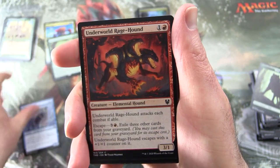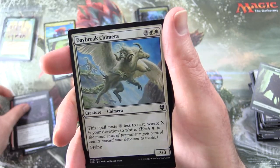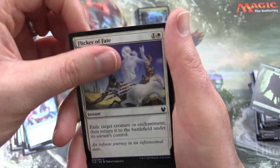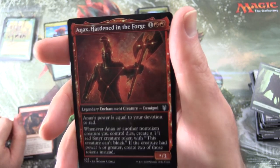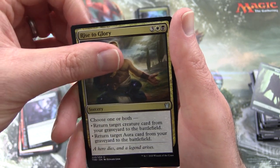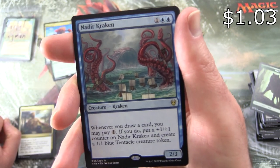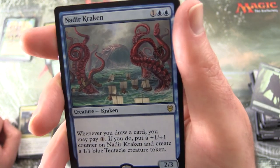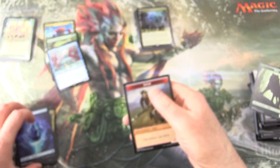Final pack — Theros Beyond Death for Rachel. We have Triton Wave-Rider, Underworld Rage-Hound, Leonin of the Lost Pride, Nexus Wardens, Underworld Charger, Daybreak Chimera, Elysian Cartouche, Omen of the Sea, Flicker of Fate, Infuriate, uncommon's Anax Hardened in the Forge — a nice one in the Obosh deck — Cling to Dust, Rise to Glory, and the rare is Nadir Kraken. Creature Kraken 2/3. Whenever you draw a card, you may pay 1; if you do, put a +1/+1 counter on Nadir Kraken and create a 1/1 Blue Tentacle creature token. Fantastic. Also an Island and a Satyr token.